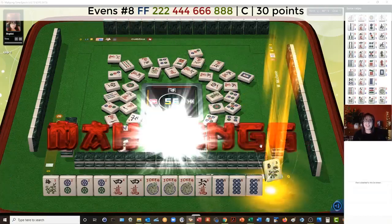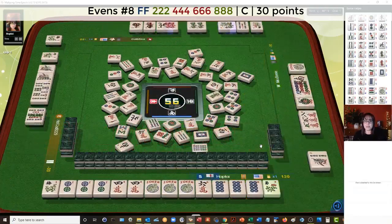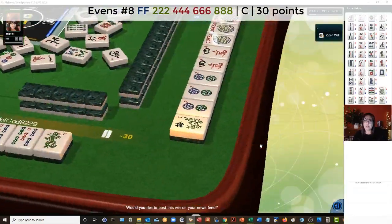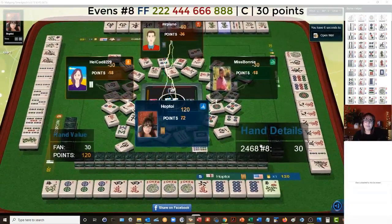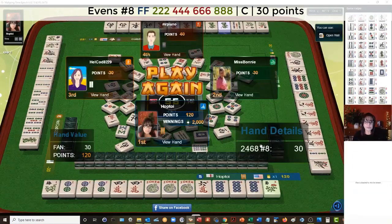Mahjong! We got it. We picked well with that one. Two, four, six, eight — leveraging those multiples. That's a fun hand — all pungs, pair of flowers, 2-4-6-8, two suits concealed.